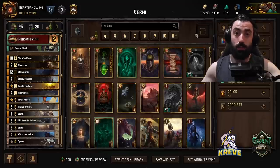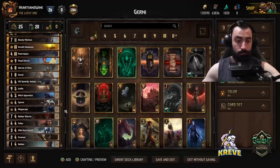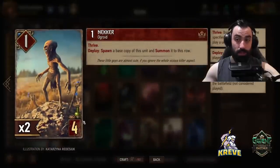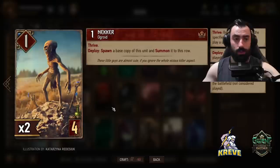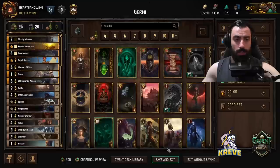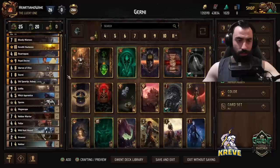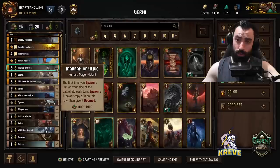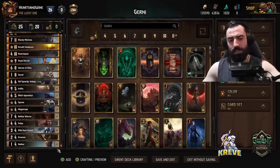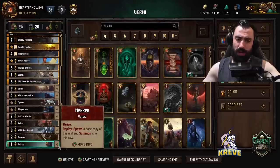I'm going to run you through this list bottom up, explain how best to play each card and when to play it. To begin with, we have two Neckers — these are also Thrive units. On deploy, spawn a base copy of this unit and summon it to this row, so basically we get two when we play one down. I like to save Neckers to be played with Iteran because of how that card's ability works — we get more out of these Thrive units at that time. It's also not a bad proactive play when going first, because of how the Thrive curve works.